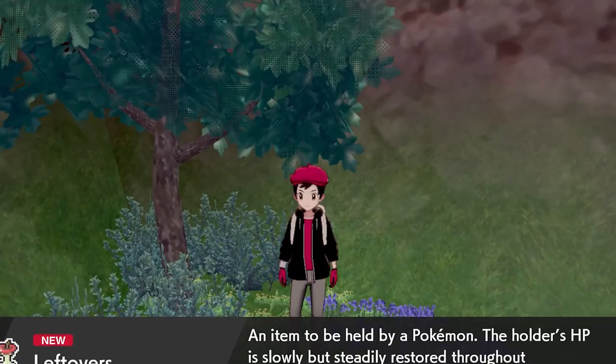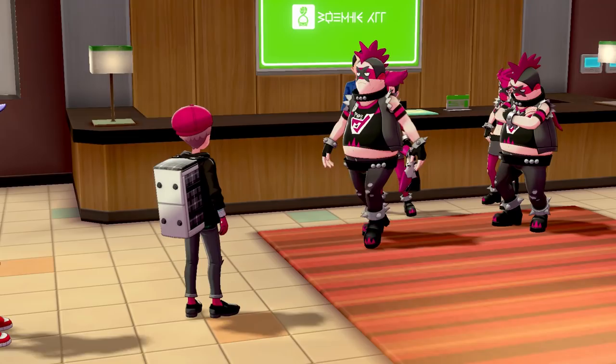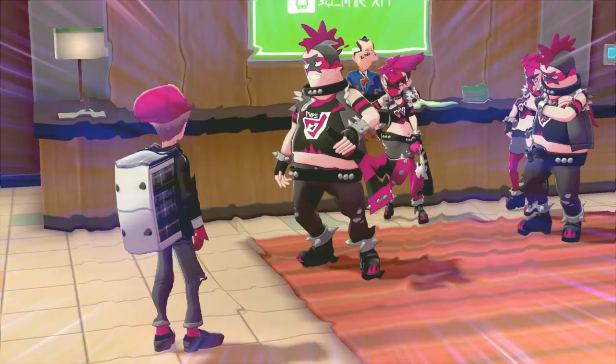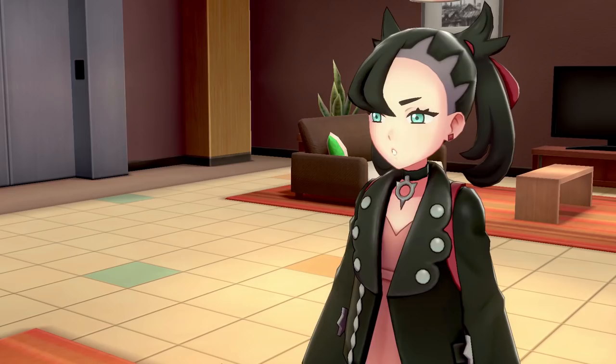My mum disowns me and sends me away on a train. I get lost and have to eat a rotten apple just to survive the night. The next day I make it to Motostoke and sell everything I own just so I can buy some better clothes. I then have to bribe my way into the gym challenge because Leon refused to endorse me. I then meet the lads in the hotel lobby but for some reason they don't recognise me after getting my hair dyed pink and want a battle. I battle against a Zigzagoon which means I can go and catch one after this battle.